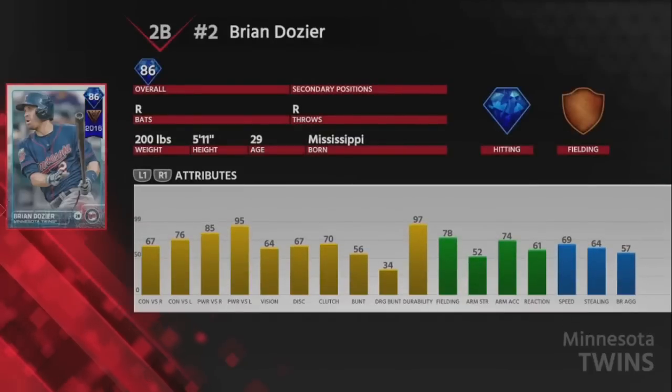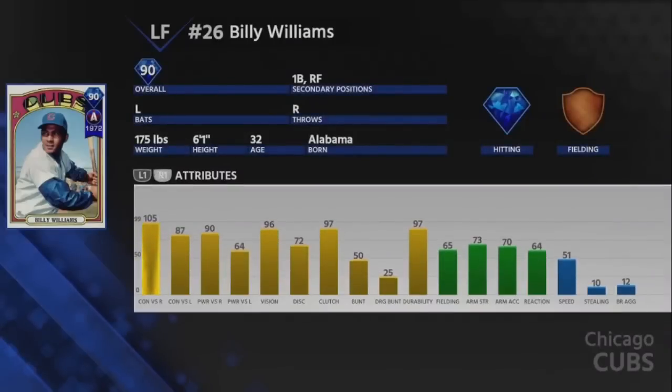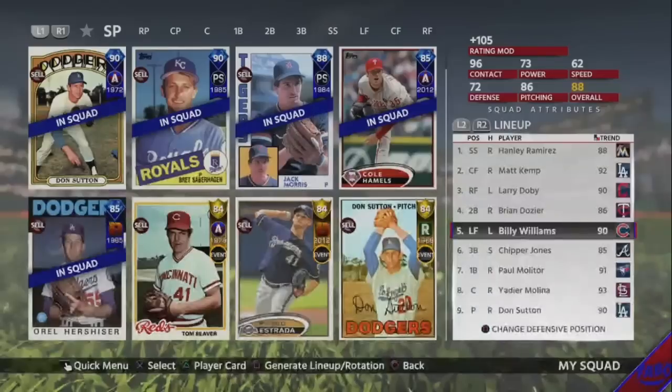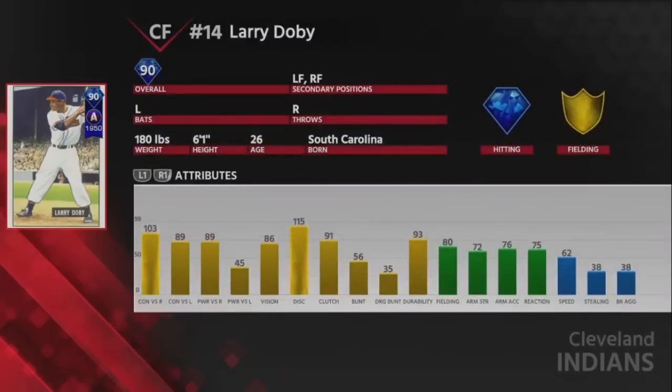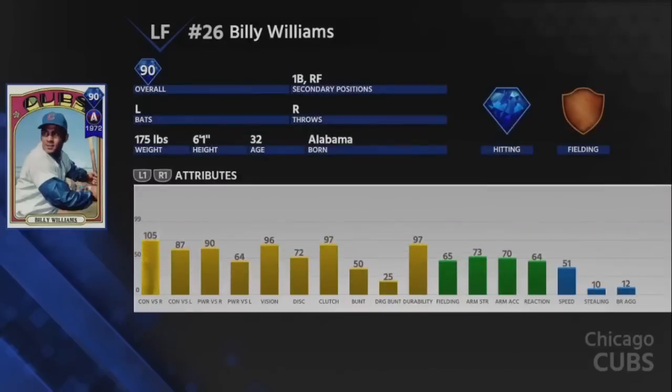Brian Dozier batting fourth — he's a glitch, 86 overall. I have second basemen who are better, but I just love this Dozier so much. Batting fifth, Billy Williams. As you can see a lot of these cards are just cards I've got from grinding like career arcs, immortals, or conquest. I might switch him and Doby — I hit better with Doby, but he's worse versus lefties and Williams is a better all-around player.